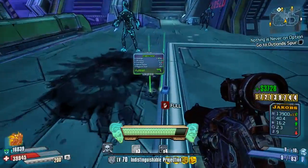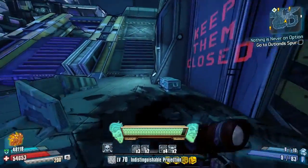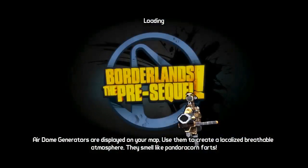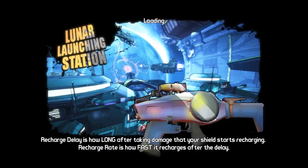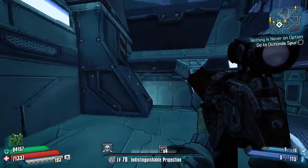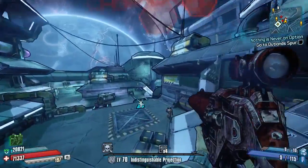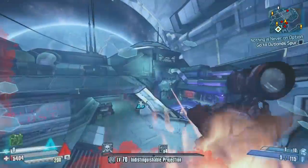I want to get some critical shots in. I wish he'd drop some moonstones as well — I'm pretty sure the patch is executing. Now moonstones automatically pick up just like the change with Eridium in the Borderlands 2 community patch, which is pretty sweet because it's annoying going through all the Eridium and moonstones. Now they'll just automatically pick up like money and ammo does.